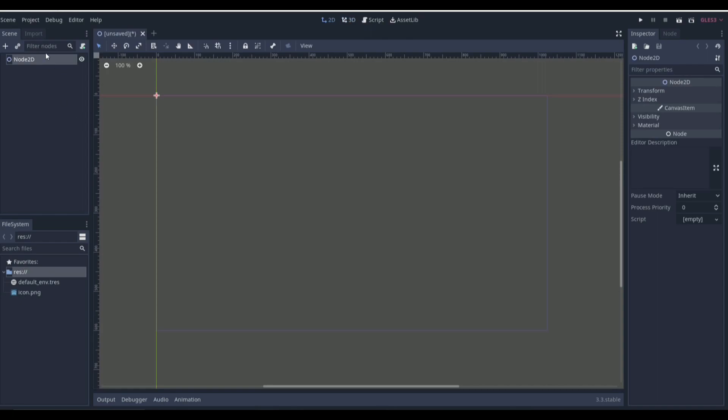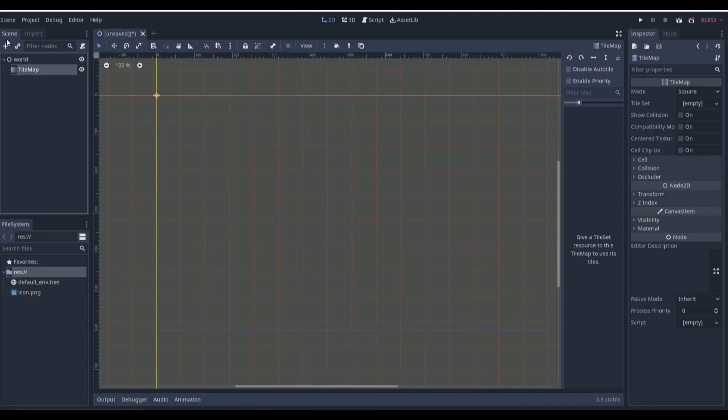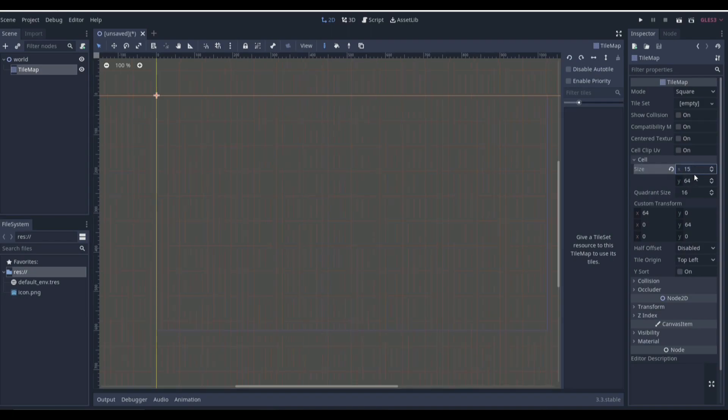To get started with pathfinding we're going to want to create a 2D scene and name it our world. In our world we're going to have different things like the player, the enemy, and our tile set. To start, we'll add our tile set and make a small map — it's actually going to be 16 by 16, so it's very small.